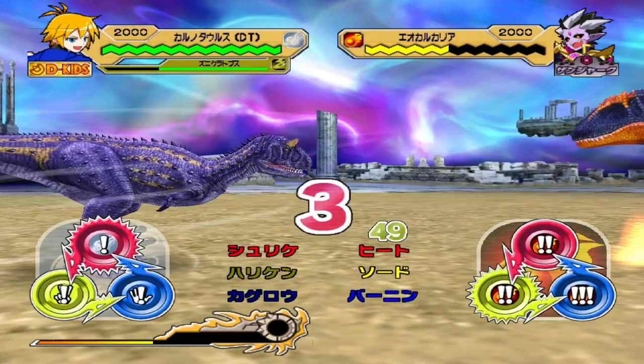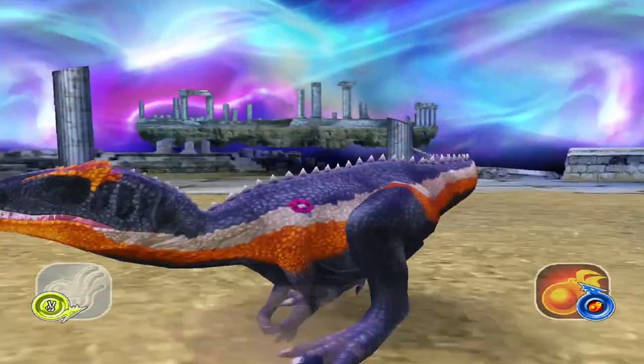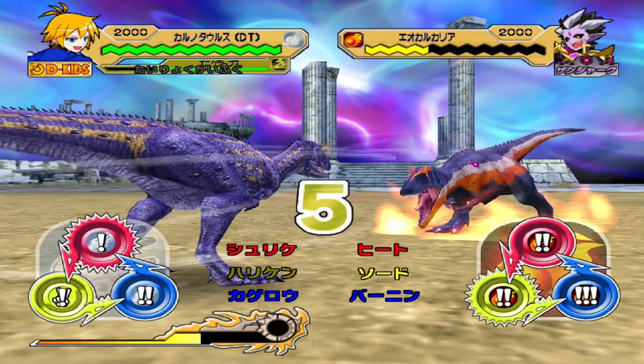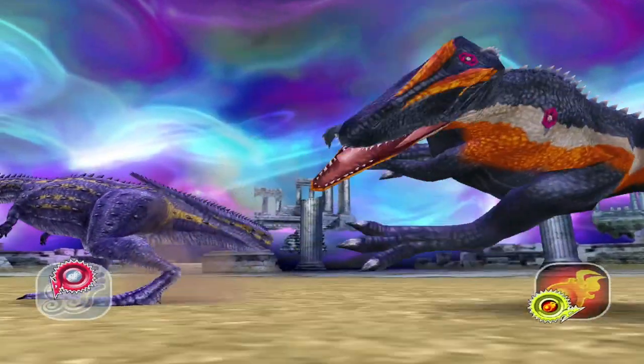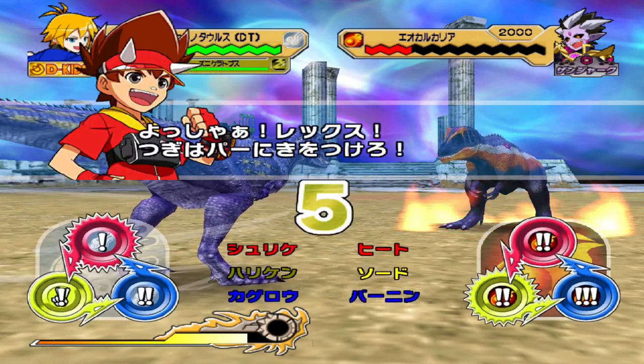We don't want him getting Burning Dash off, so I'm going to go for scissors. Yeah, take that. On top of that, while we're doing this, I will give out some helpful tips for people struggling with Goma.